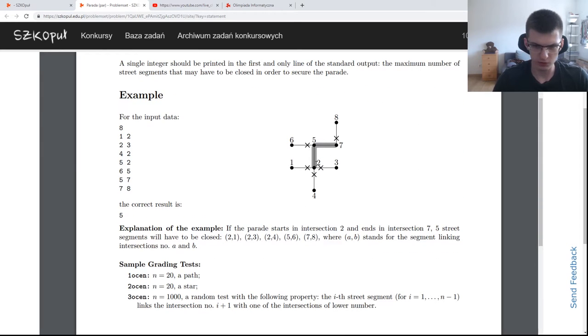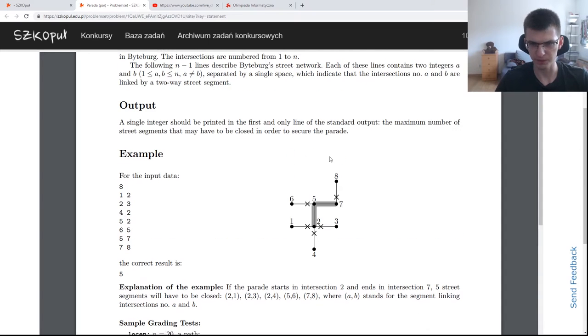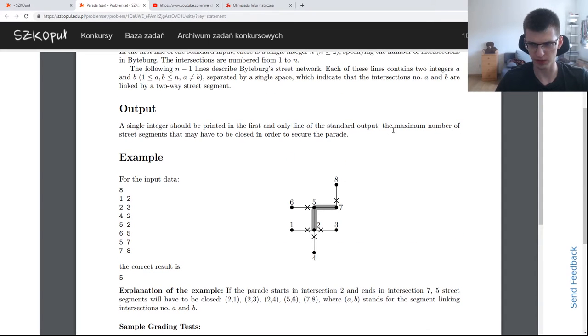You're given a tree. You need to choose a path such that the score — the number of edges going out of each vertex on the path, not counting those in the path — is maximized. We want to find the maximum number of those street segments that may have to be closed to secure the parade. You choose a path for the parade and then choose streets that touch this parade but don't belong to it.